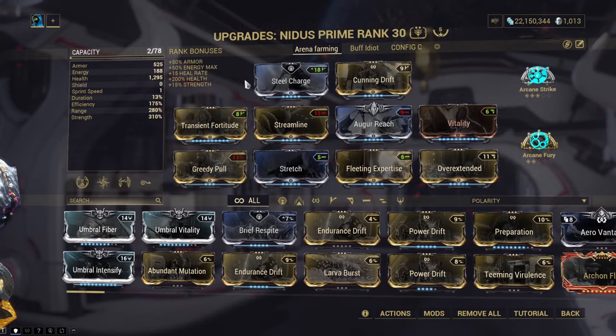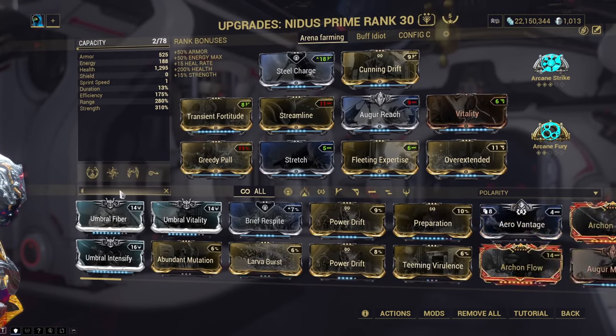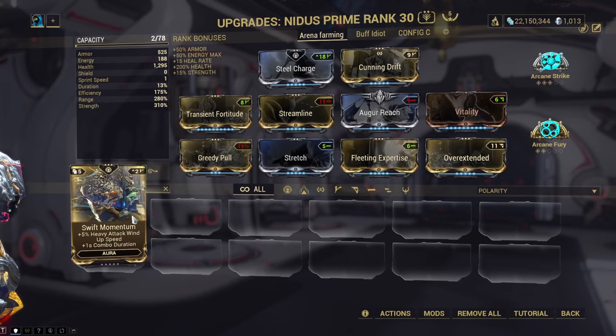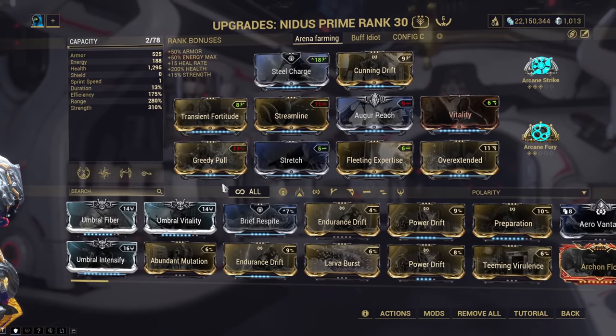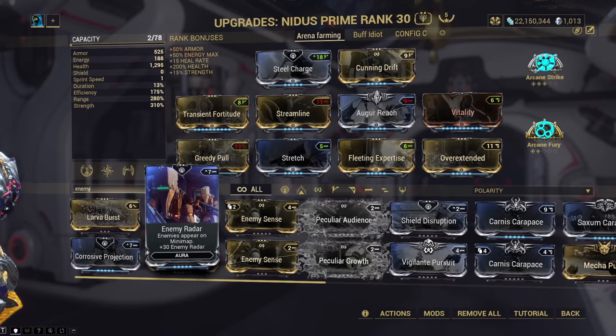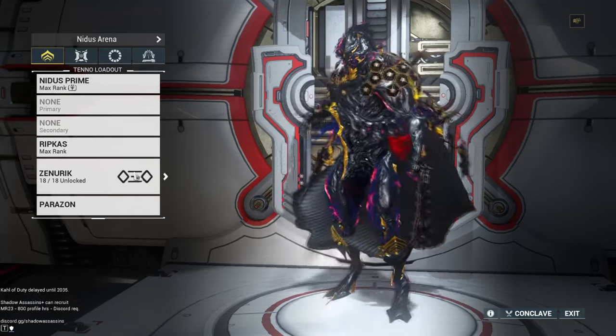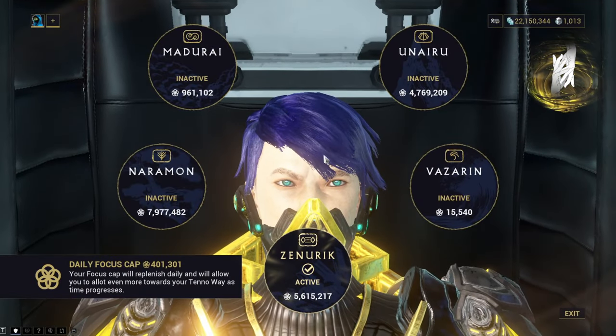Your mods depend on what you want to be doing: if you have a normal melee build go for Steel Charge, if you have a heavy attack build go for Swift Momentum. Also, at least one person is going to have to run Enemy Radar. And for both Nidus and Khora, we're gonna be running Zenurik so we can keep casting our skills.